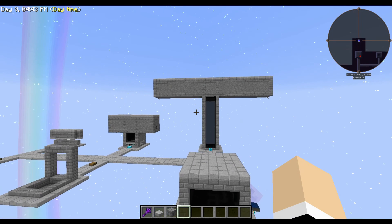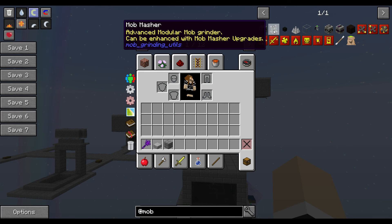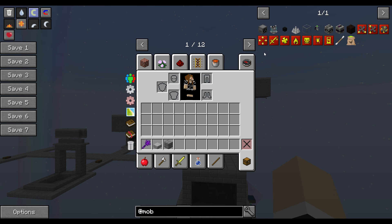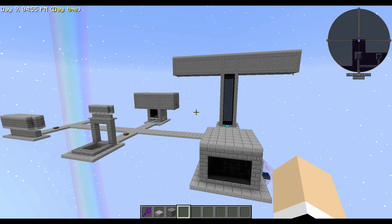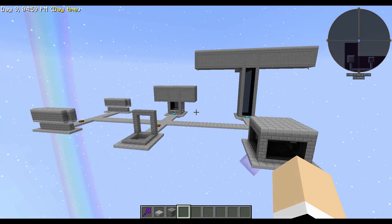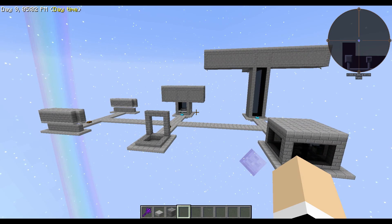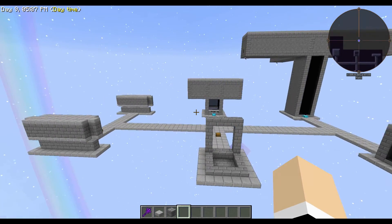I believe enchanting spikes is still true for 1.10, and you can get different drops from them with different enchants. There are also many different ways to kill mobs — there's a mob masher and all kinds of things, depending on what mods you have in your pack.